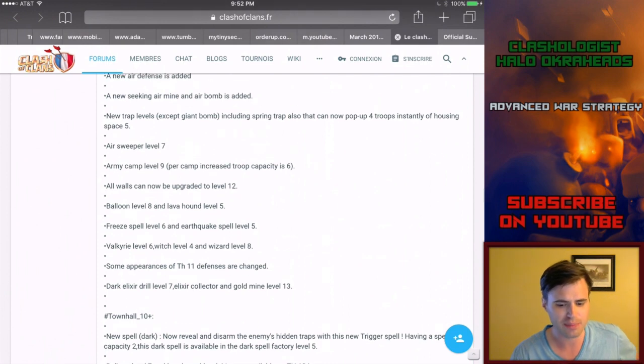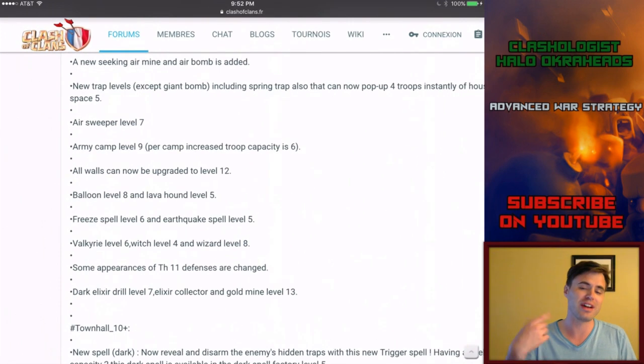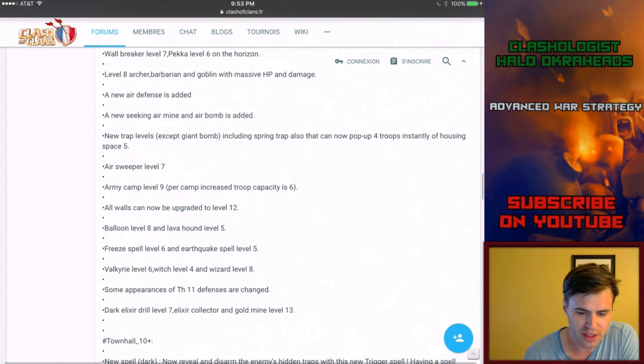Look at this one - army camp level nine, which could mean increased troop capacity. That makes sense if they're going to make Clash of Clans harder. Town Hall 11 is tough already. If they're going to add more defenses, they'll have to either increase troop space or upgrade troops to make them stronger. Upgrading the army camp is smart - it gets people invested, they've got to loot, raid, and buy gems.